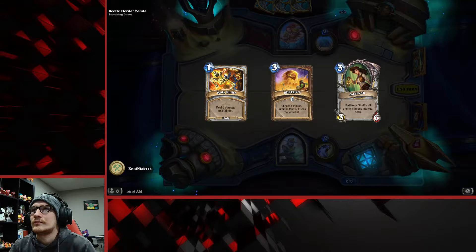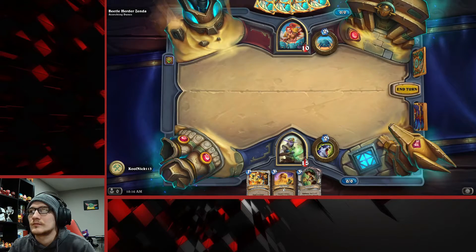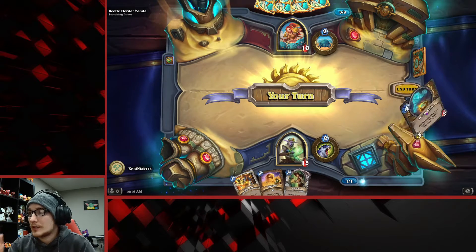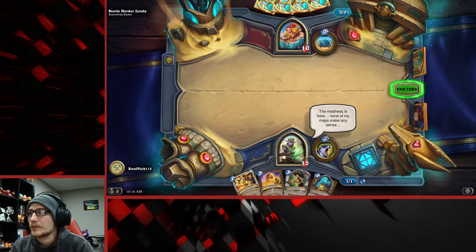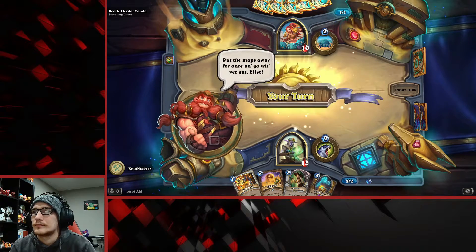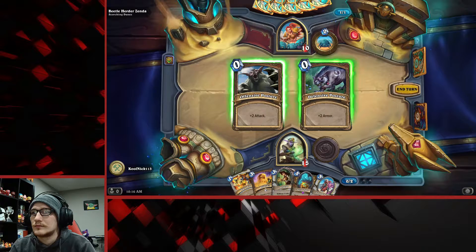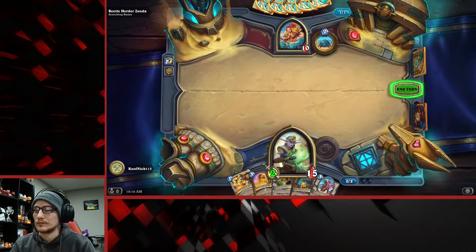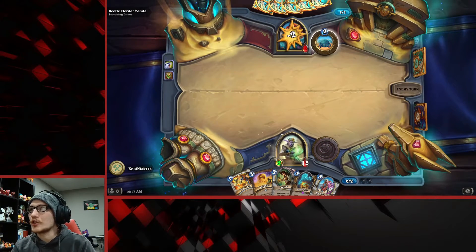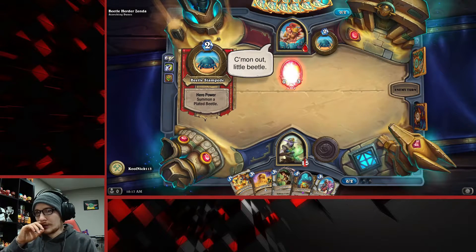This is a good starting hand. I keep forgetting about the plague minion thing. The only reason I chose Elise is because I like her hero power.